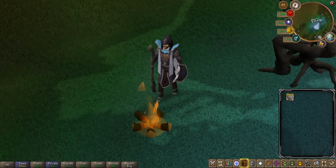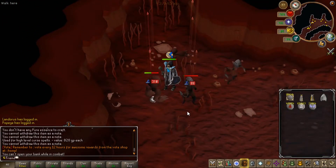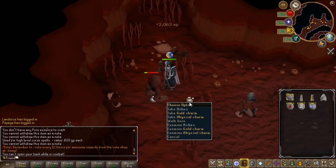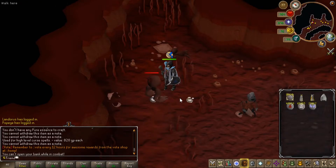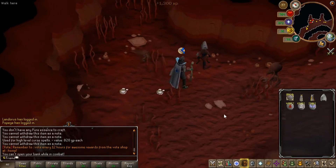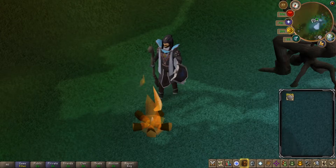As for the Runecrafting Pouches, these can be obtained in the Abyss by killing the monsters there. They drop everything from the small pouch all the way up to the giant pouch. These are really only going to be useful to players who don't have Donator. If you don't have access to waypoints, I'd recommend filling up your pouches every time you visit the bank before going back to the altar. But if you're going to be utilizing waypoints, I wouldn't waste your time with pouches.